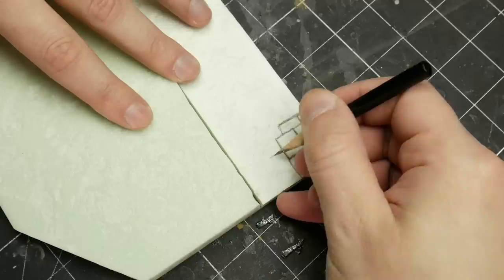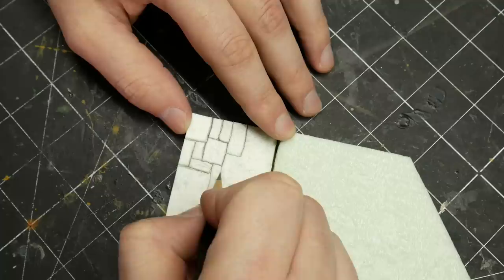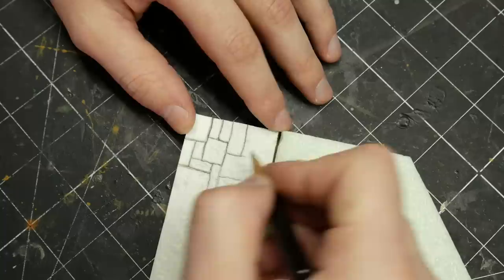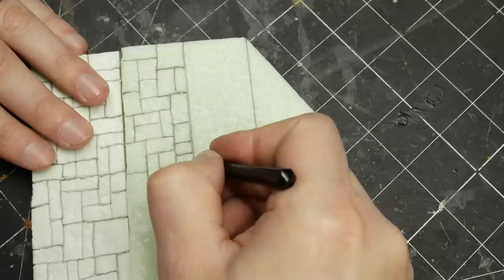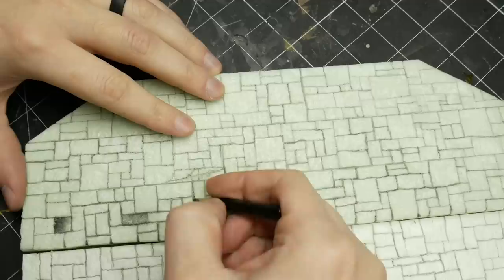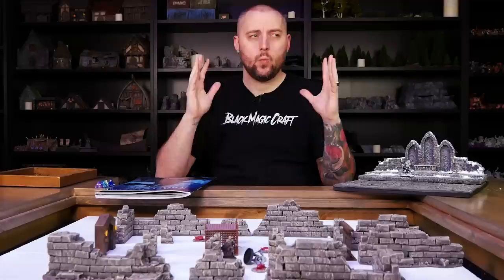I used my usual tinfoil ball method to add some stone texture to the foam before carving in my design. Using a sharp pencil, I started freehand drawing an interlocking brick pattern. The pencil technique allows for intricate patterns that can be very difficult to achieve with my usual individual brick method. In all honesty, I instantly regretted this and remembered why I stopped doing it years ago — while it certainly has its advantages, it's incredibly tedious. I also found this foam, while denser and better at taking texture, still didn't make the process that much easier than on the pink Foamular I usually use. It still wanted to tear on some lines and spring back more than I'd like.